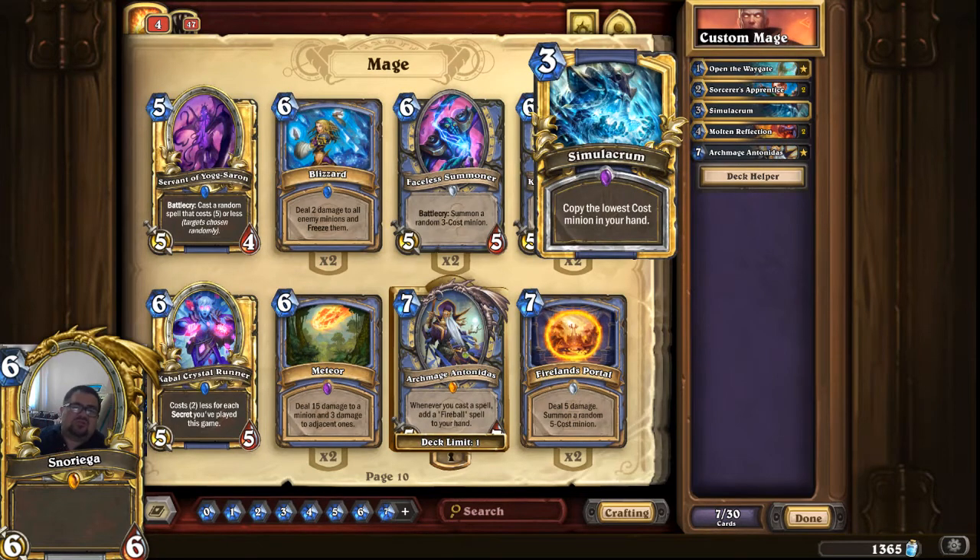Simulacrum is the new card from the set — it copies the lowest-cost card in your hand. It's great utility: if your opponent plays Dirty Rat and yanks one of your Apprentices, Simulacrum gives you a backup. Against aggressive decks needing a second Doomsayer, you can do that too. It adds consistency to the deck. Some people play two but I think two is too clunky — one feels right.